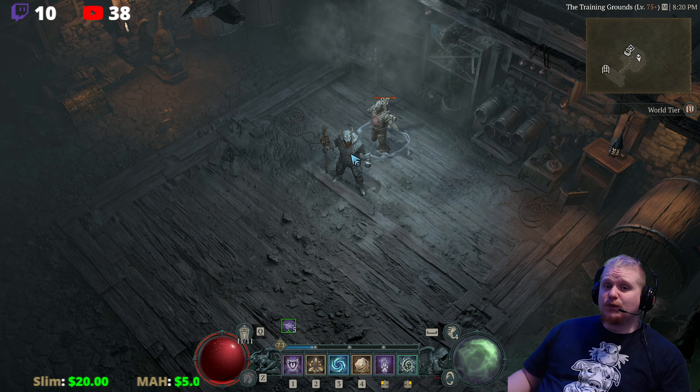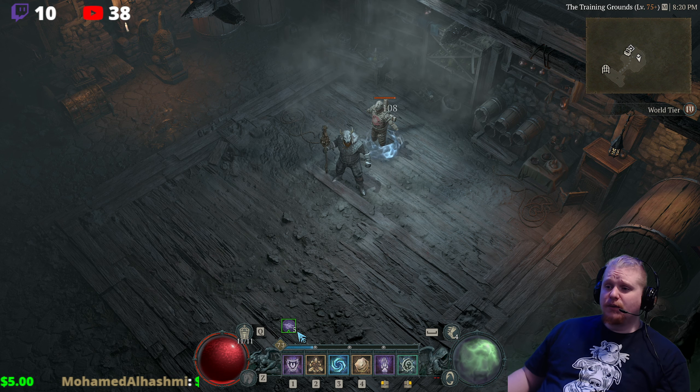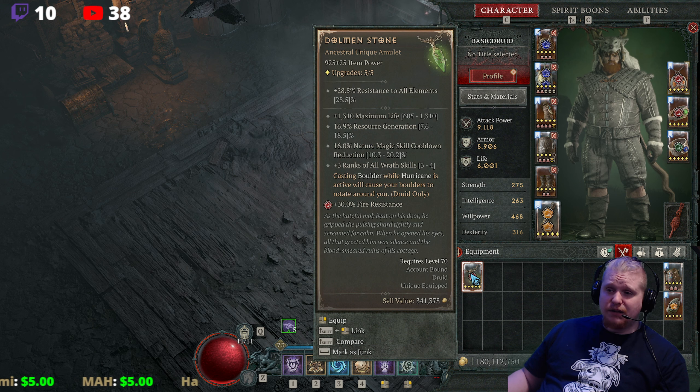Hello guys and gals, and welcome to another episode of Unique Items. Today we're going to be going over one of the new uniques for the Druid, which is called the Dolmen Stone.